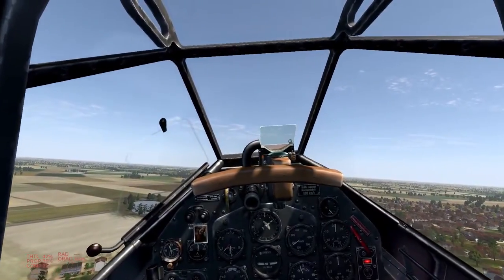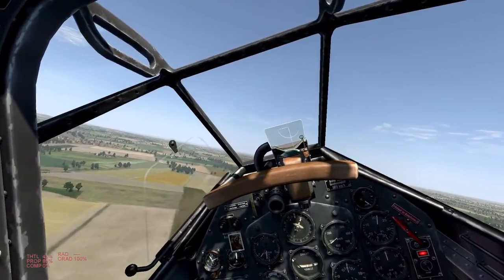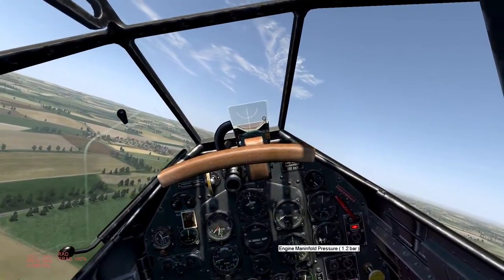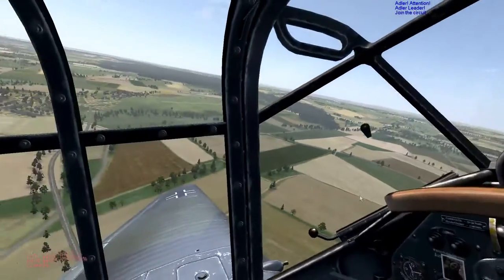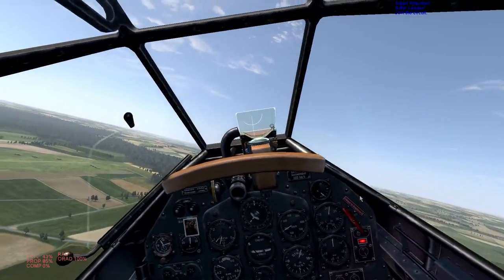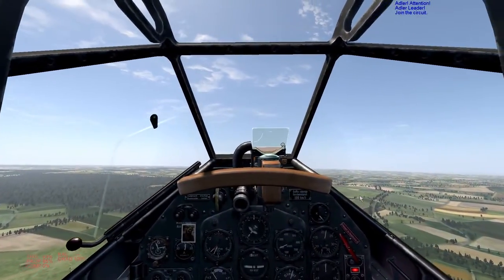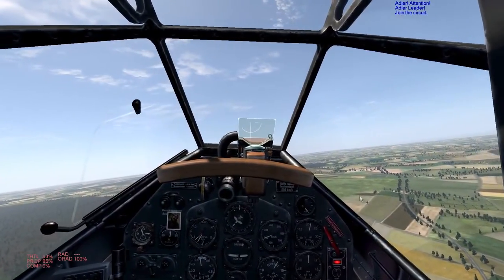What engine settings can you actually use in this aircraft? There are three noteworthy settings. First, the unlimited setting — in German, Dauerleistung — which is 1.1 ATA and 2200 RPM. That is continuous power; you can run the aircraft in this setting pretty much forever. The next noteworthy setting is the cruise setting, which is 1.15 ATA and 2200 to 2300 RPM. And the maximum permissible boost — only for around one minute — is 1.3 to 1.35 ATA and 2300 RPM.